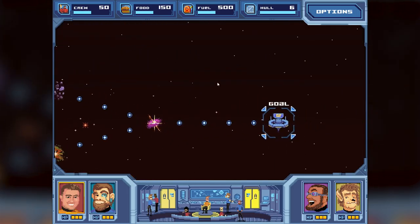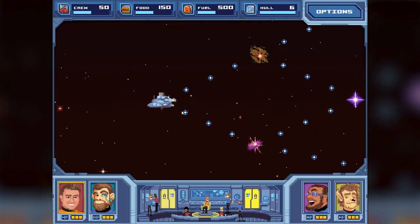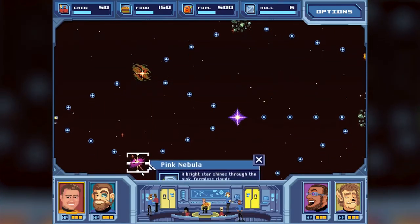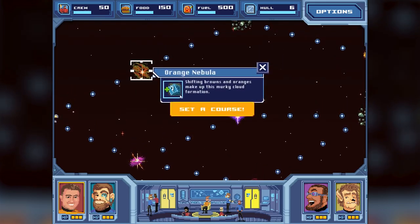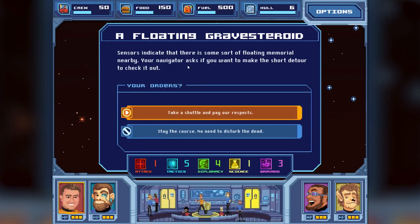We'll try our best to make our way through here without using up all of our resources. I love the music in the background. This slight representation is great - if you pick a weird bear captain, you're going to have a weird bear captain sit there with awesome animation. Let's get Kraken! We can now choose where we want to go. I'm going to go with the pink nebula since we have a completely repaired hull. Already an event - sensors indicate that there is a sort of floating memorial nearby. Let's take a shuttle and pay our respects.